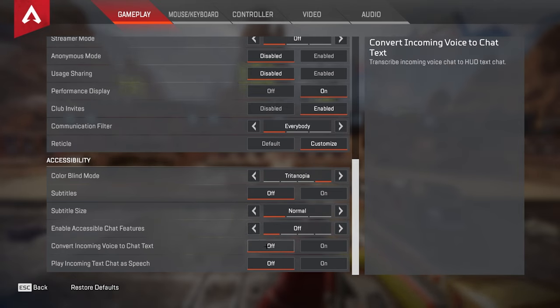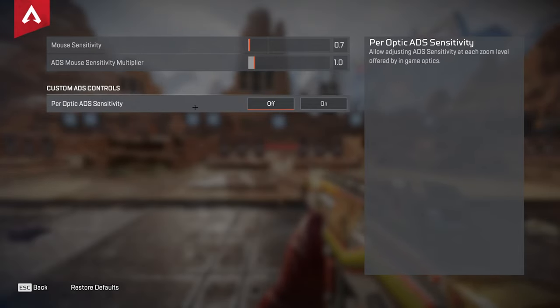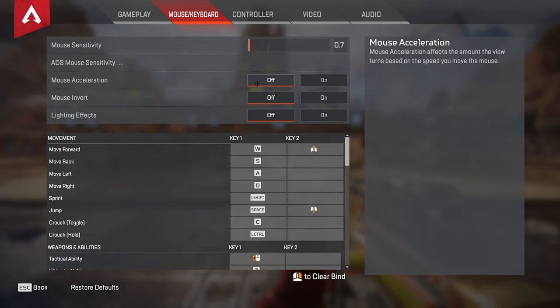That'll be it for the gameplay section. Onto mouse and keyboard — for my mouse sensitivity, I play at 1600 DPI and 0.7 in-game sensitivity. I don't change any of my ADS multipliers currently and just use 1.0. Mouse acceleration you need to have off, as this will throw off your shot. Mouse invert also off.